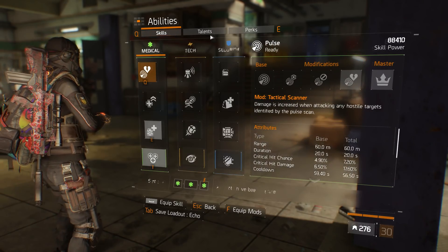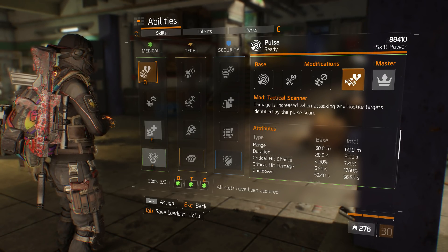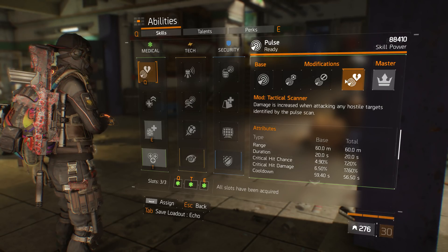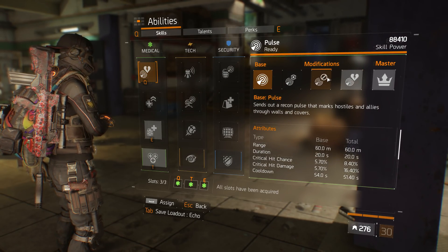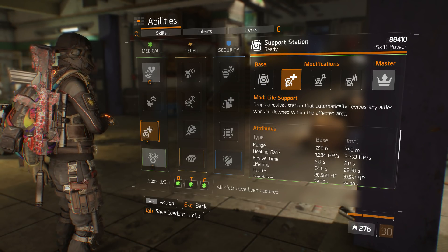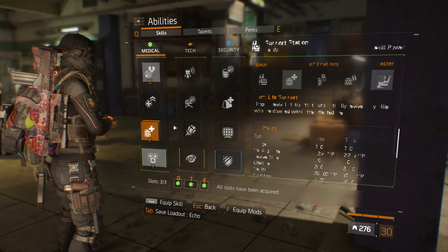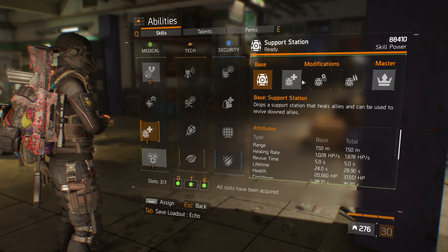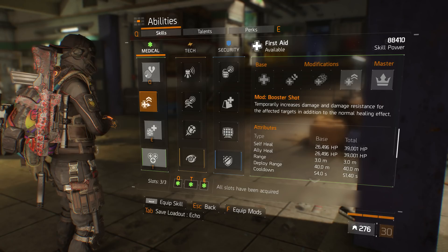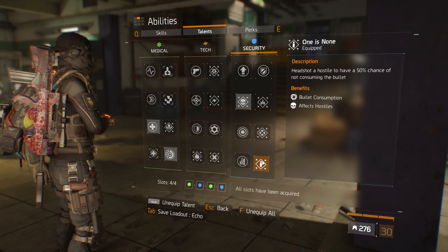For skills I'm running Pulse with Critical Hit Damage performance mods to maximize the build when we crit. If you're doing PvE, switch to Scrambler instead. For the second skill we're running Life Support for PvE and Immunizer for PvP. The reason we use the med box rather than First Aid is that the med box heals for a percentage of your health, which heals for much more than what your 80,000 skill power would with a booster shot.